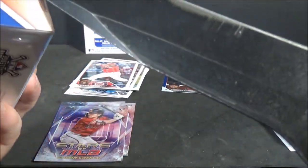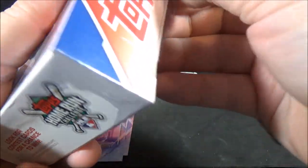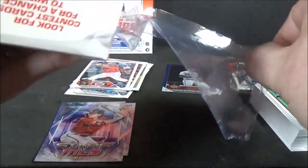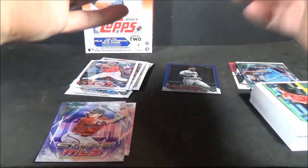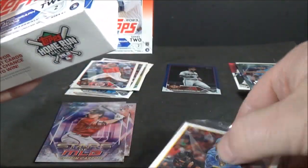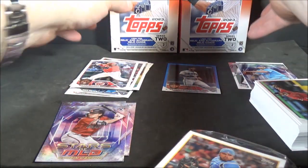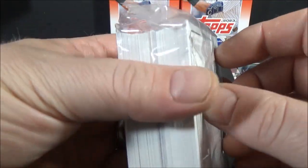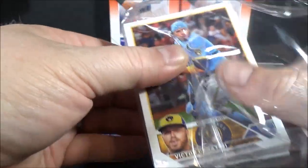We rounded up with some nice rookies. Got a blue sparkle speckle spackle thing out of 999 — really nice looking card. I know this plastic is so loud through my camera, so I apologize — it has a pretty sensitive mic. Alright, hanger box number two. These were $14.99. Back in my day, hanger boxes were $9.99 — now they're $14.99. Ridiculous.